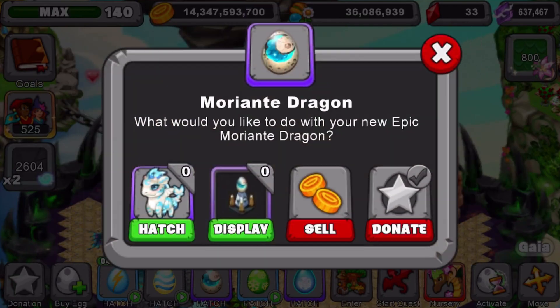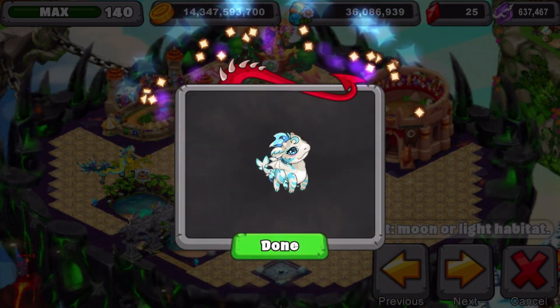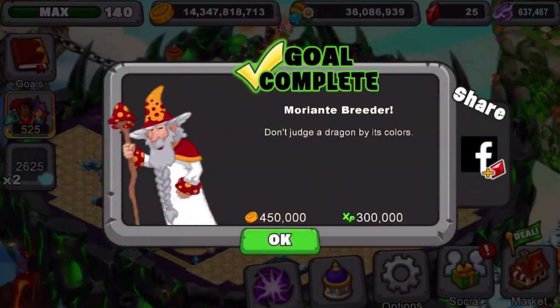I got it finally, which was awesome, so we're gonna hatch it with you guys right now. I'm gonna hatch this with some gems. There you go — Moriante! I do love its egg; its egg design is awesome. It's like the moon and then a moon ship carved into it, which is sick. Let's just hatch that Moriante — pretty dope.